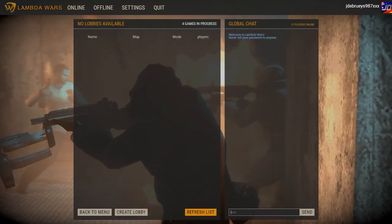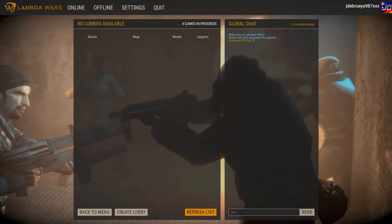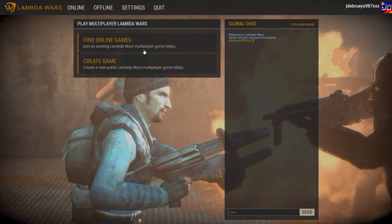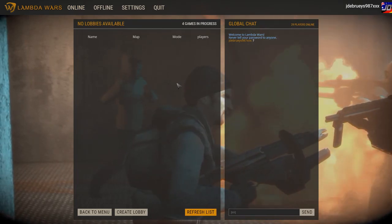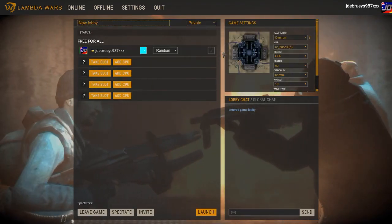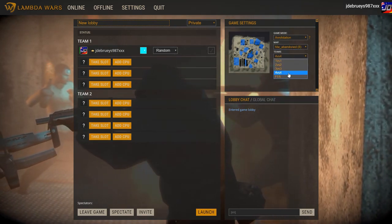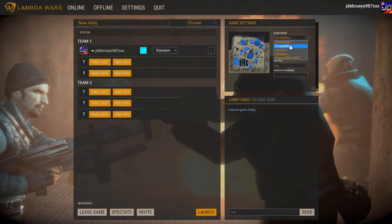I did find something interesting. Apparently if you enter the tutorial for the last Lambda Wars - the one that Mr. Darkness made - there have been a few changes to the game, including a balance update for recreation points. I need to create a lobby now. I want to do this on Annihilation on a map I like - something a little bit simple, 3v3 Abandoned, competitive.